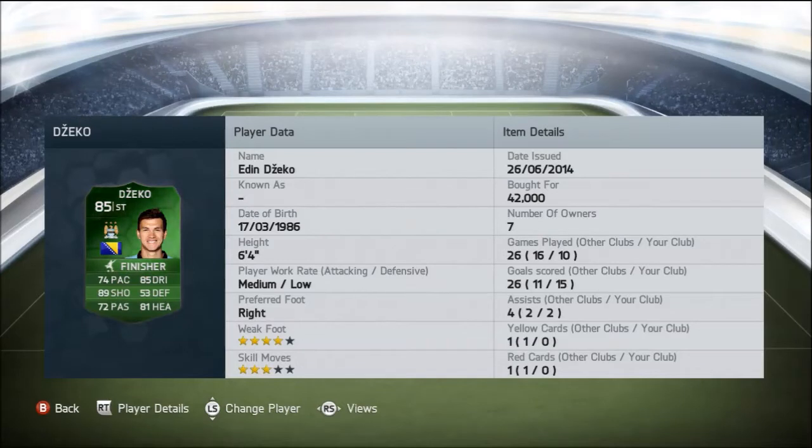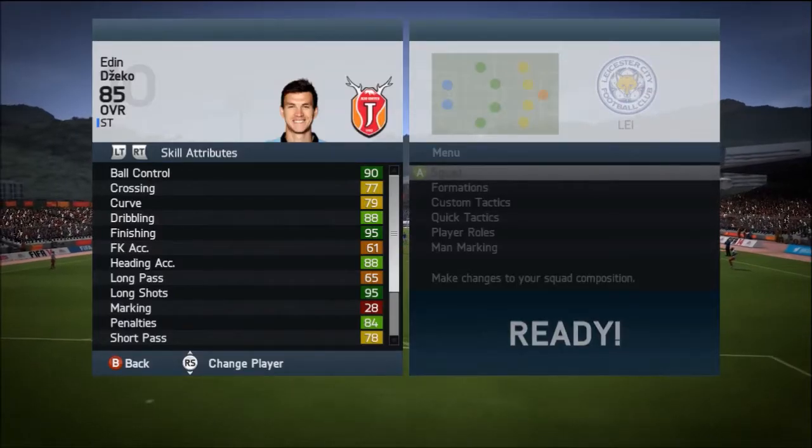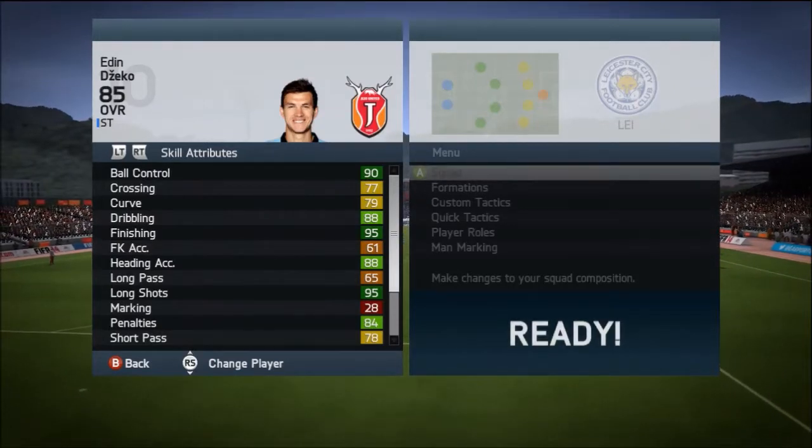We pick him up for 42,000 coins — I sold one for 5k profit after tax, so a bit of trading as well. We played 10 games, scored 15 goals, and got 2 assists. He does have 3-star skill moves with a 4-star weak foot, and we'll talk about that as we get through the review.